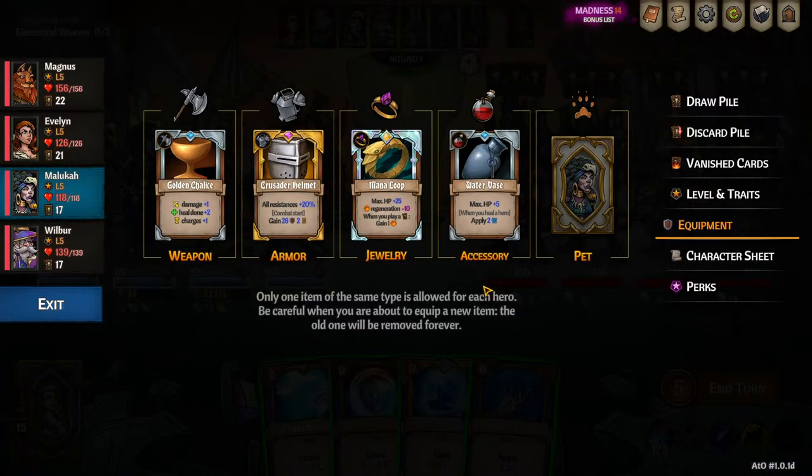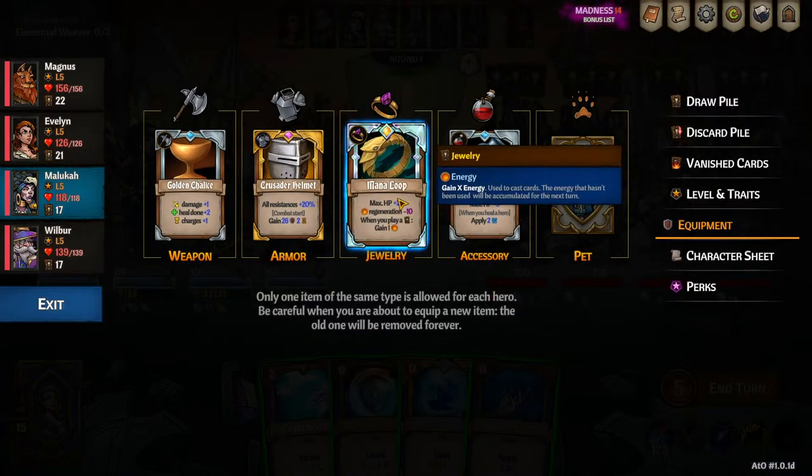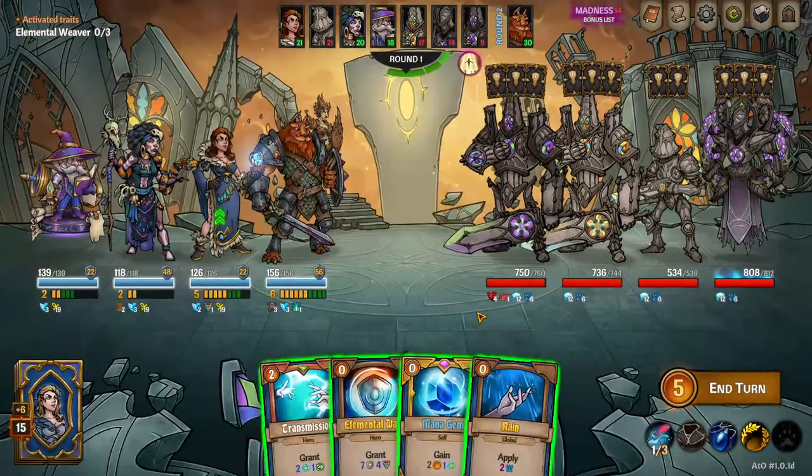By doing that, it's mainly going to be through the Mana Loop item itself, or some other cards you have that generate energy.